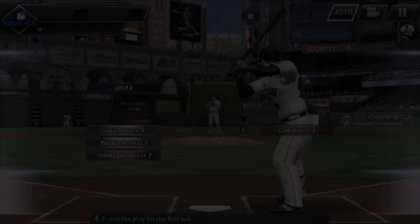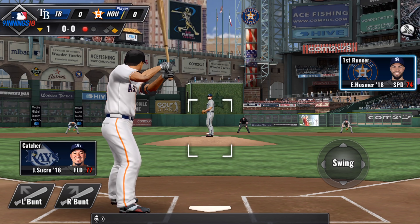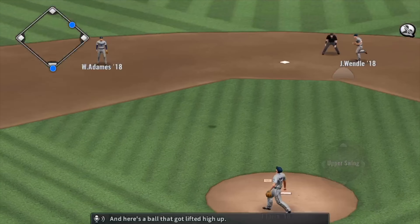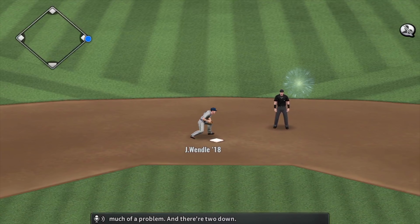The bases are empty here with one away and stepping up now is Eric Hosmer. There it goes, straight into center field. Jose Osuna will come up, and here's a ball that gets lifted high up. He'll put it away now without much of a problem, and there's two down.